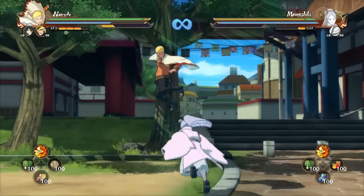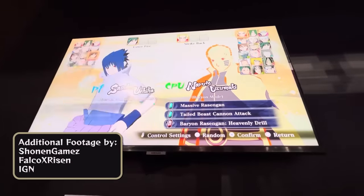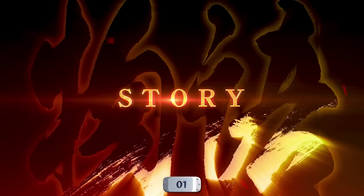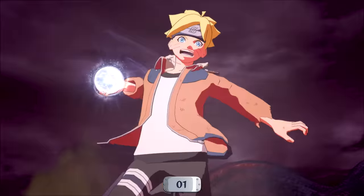Some of this footage is actually a Storm 4 mod, but we have confirmed that all of these changes exist by playing the real game at Summer Games Fest and all the gameplay that Shonen Games and Falco have captured at Anime Expo, as well as IGN. Links to their channels down below. This game will feature a new story mode not only covering Naruto from the start until the end of Shippuden, but also a new original story with Boruto at the center of it.